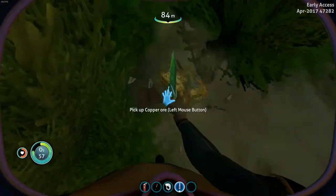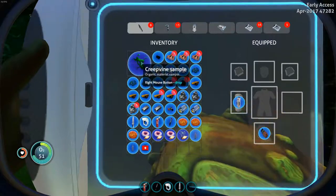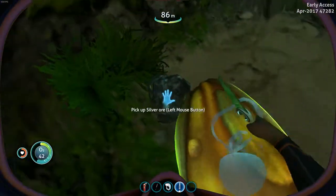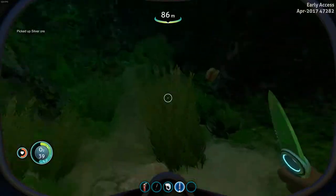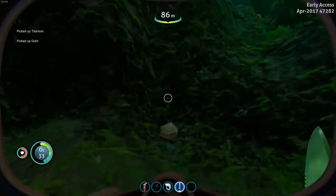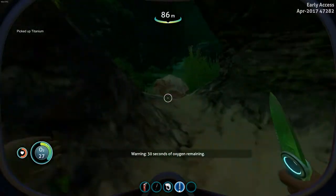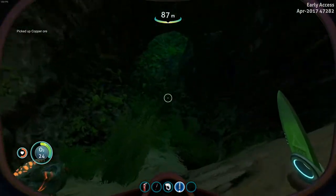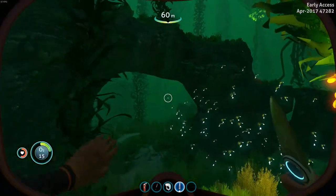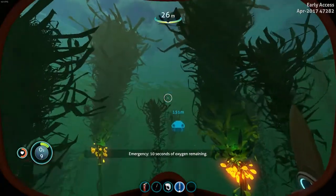Let's go grab this stuff here — more copper, sweet. Inventory full — not sweet. I'll drop the creepvine. I don't really think I need the filtered water at this point because I put it on the non-thirst mode — because I'm a noob. More titanium. 30 seconds. More copper. I think I have enough stuff to basically make whatever I was trying to make — I don't remember at this point what it was.